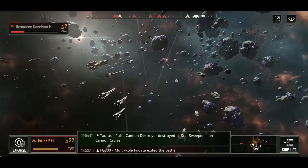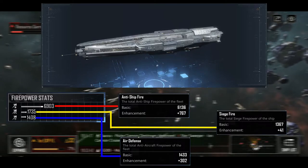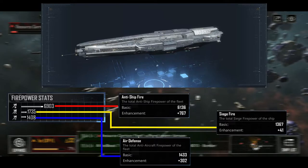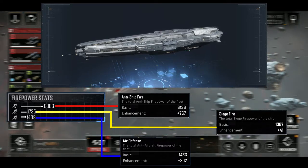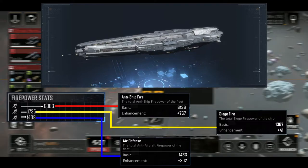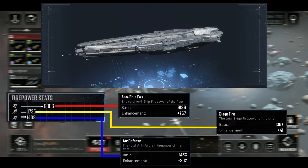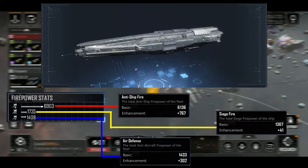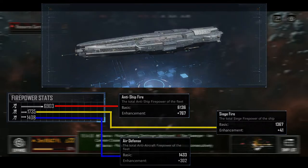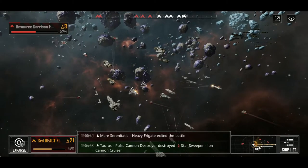For those new to the game, I've made this simpler with color-coded lines. The red line is your anti-ship fire, the yellow line is your siege fire, and the blue line is your anti-air defense. This ship excels at anti-ship — it is not very good at siege or air defense, though it can be used for siege. It's just superb at anti-ship, especially with missiles. Missiles do way better than projectiles, though not as good as energy weapons.